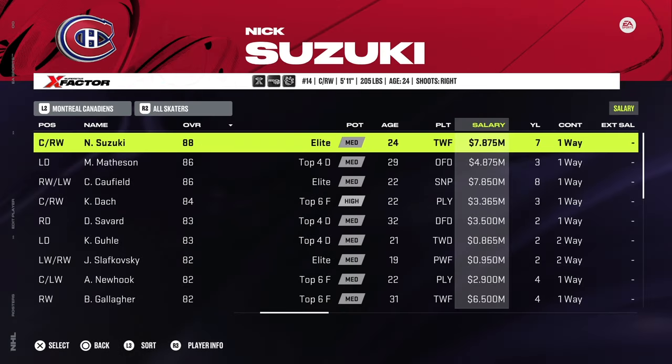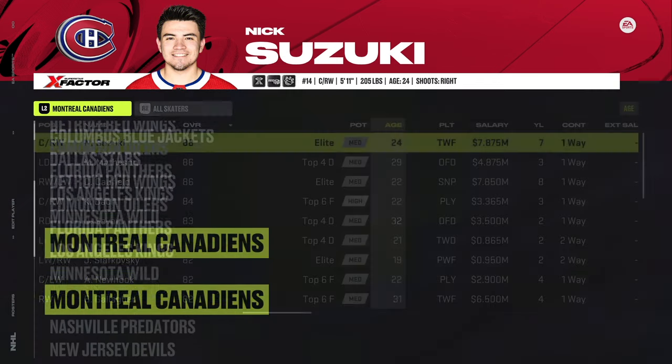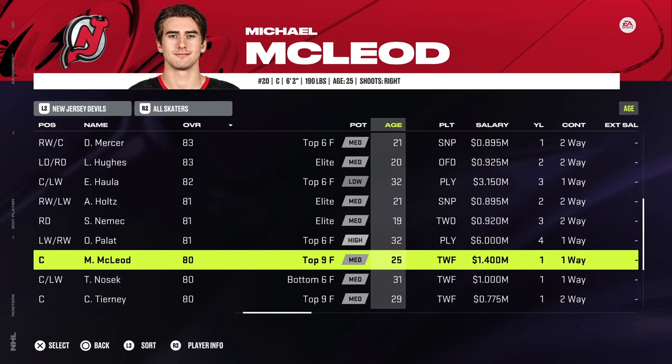Canadiens: nothing, but you can transfer out Carey Price, who shows as a 70 overall. I already did it so he's not in the roster. Nashville: nothing. New Jersey: you can transfer out Michael McLeod. And there's also Cal Foote, who's on the AHL Utica Comets squad, so you have to go into the AHL teams to do that. McLeod and Foote — both from the Devils organization.